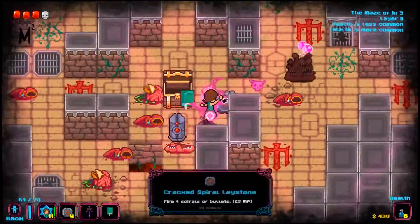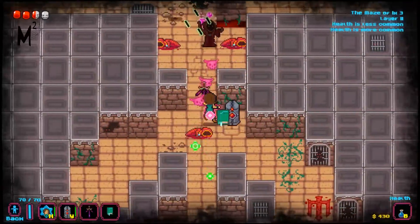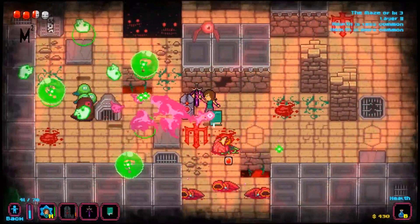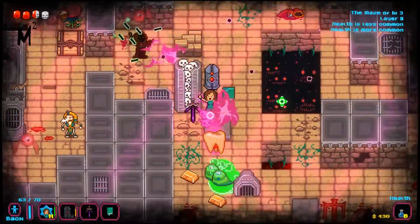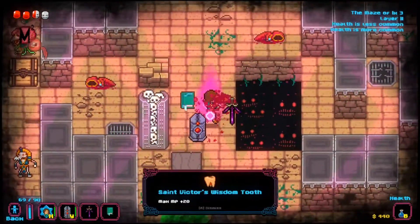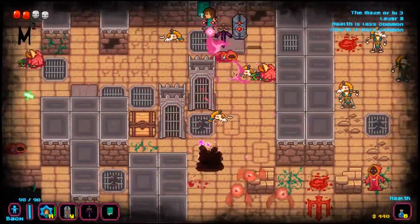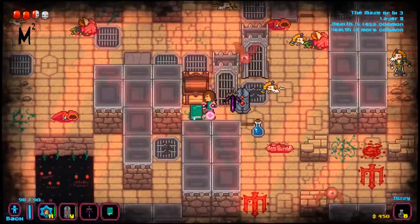That guy was teleporting around me. This one fires four spirals of bullets — not as useful to me. The other one is definitely more useful because I can regenerate health. There's another elite with a different bullet hell pattern that I need to be careful of. I'm obviously not doing very well dodging him, but thankfully he was fairly easily defeatable and dropped a giant tooth which gives me more MP to cast my spells.